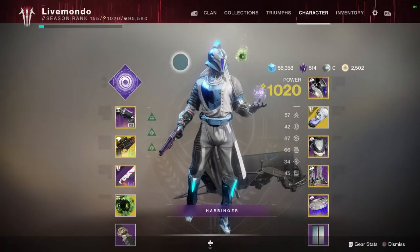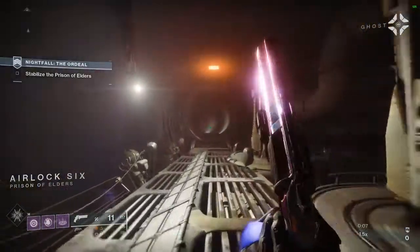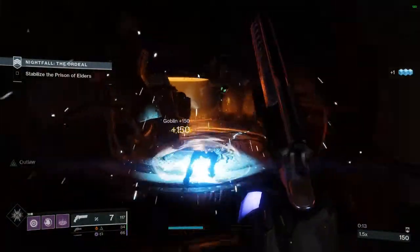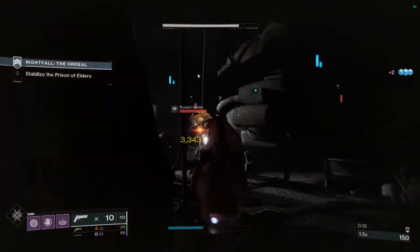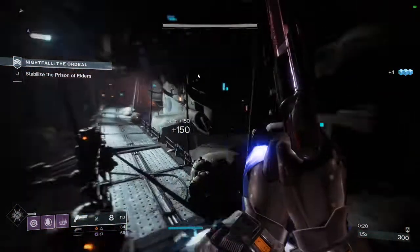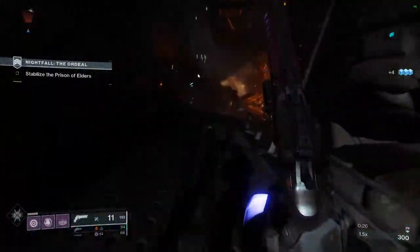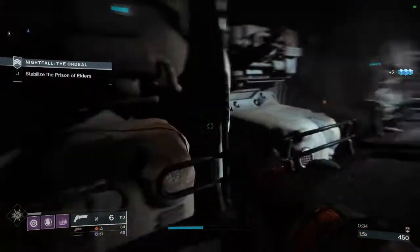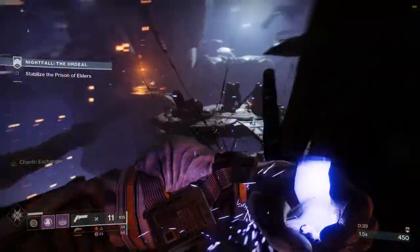One of the modifiers in this Nightfall is whenever you kill Goblins, they drop a pool of Radiolarium Arc-damaging pull — it does quite a bit of damage, so be wary when you're killing Goblins. The other modifier is we've got all Champions: Unstoppable, Barrier, and Overload. And enemies that throw grenades throw them more often, so the Cabal will throw their grenade things more often — just be wary, sometimes they'll stick you.